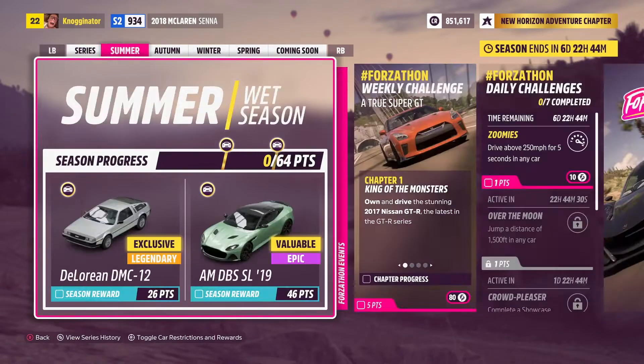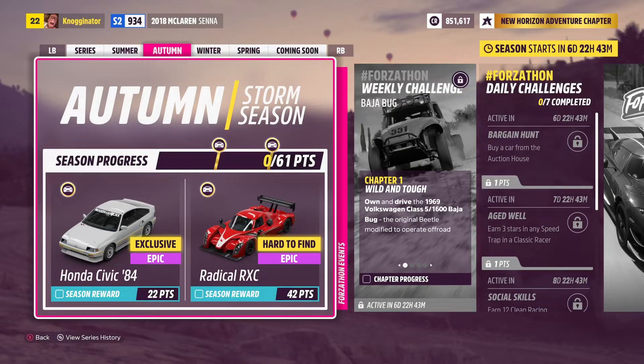So let's go through it. Those are the awards for the series. For summer, at 26 points this week — the season ends in 6 days, 22 hours, I just got on about an hour and a half ago — we can get the DeLorean after about 26 points. Cool little car, better than using the BMW M1 for it, so you can use the actual DeLorean this time. And then you get the Aston Martin DBS SL19, a 2019 car. Nice little smooth car. The rewards for the summer wet season could be better, but they're not bad.